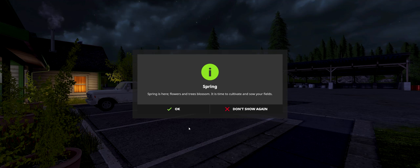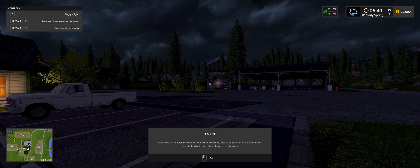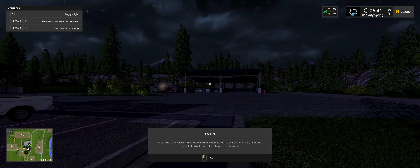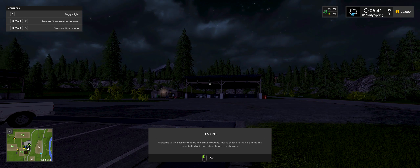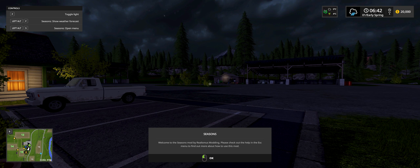Spring is here. Flowers and trees blossom. It is time to cultivate and sow your fields. Alright, it is nighttime, so this must be the seasons mod — a little bit different stuff than I played with in the tutorials. It's got temperature there. 6:41 in the morning, early spring. Welcome to the seasons mod by Real Smuss Modding. Please check out the help in the escape menu to find out more about how to use this mod.